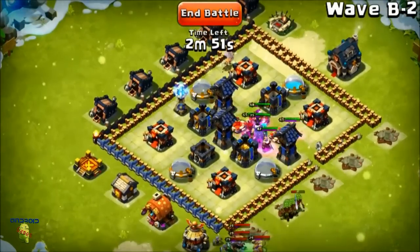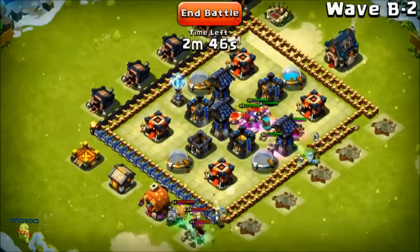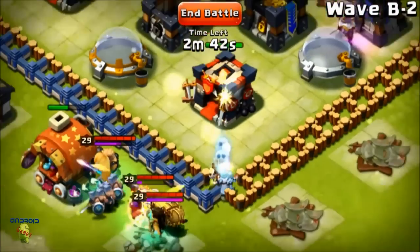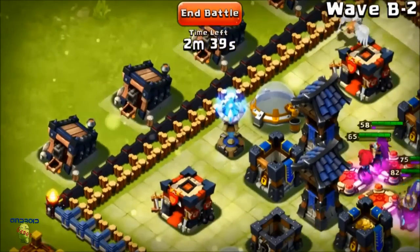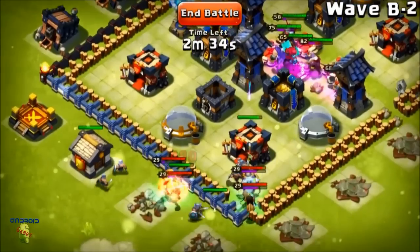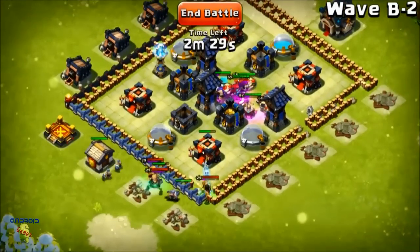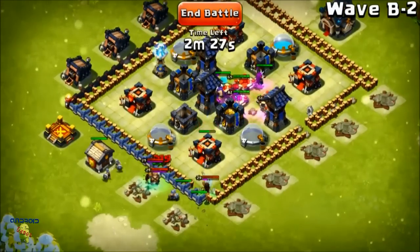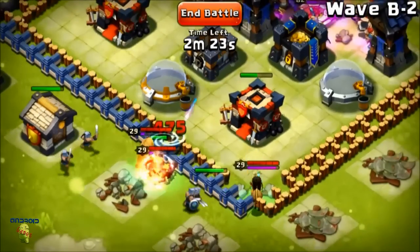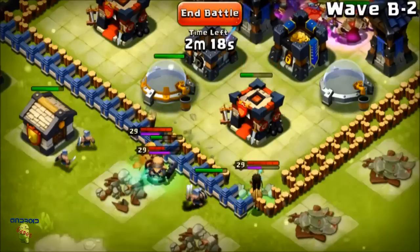We should be able to beat A pretty easily as long as guys don't get stuck - there's a hole there so that's good if they come from that direction. But my problem is on this side - my wizard tower is on the outside. We got stuck again. These guys are doing the same thing and my arrow tower is not going to be able to reach them.